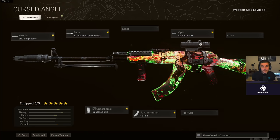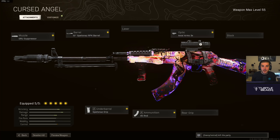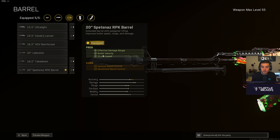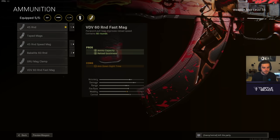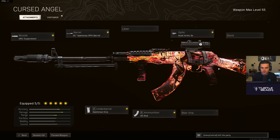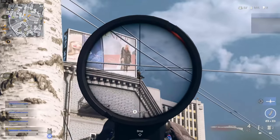For the mid to long range AK-47 build, we start with the Gru Suppressor, then go for that 20-inch Spetsnaz RPK barrel for effective damage range, bullet velocity, and strafe speed. Then the Spetsnaz grip to control the recoil, the 45-round mag so you don't punish your ADS speed, and the Axial Arms 3x with that T-pose reticle. This is the AK-47 you want to be using for mid to long range.